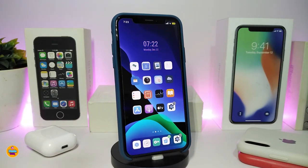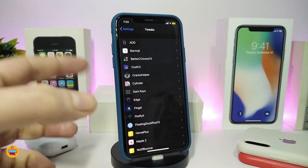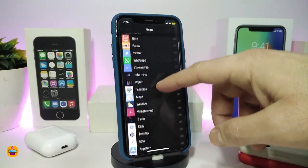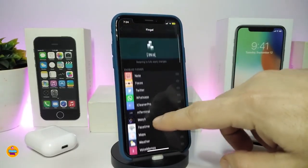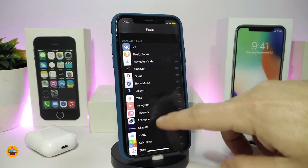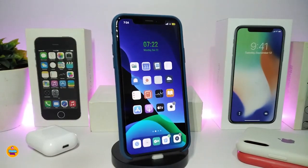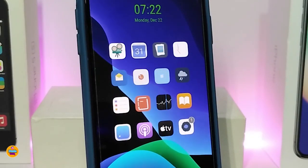Once you download the theme, it comes with Fingal — that's the tweak that brings the live icons to life. Under settings, go into Fingal and the theme will appear there. You can toggle on or off individual icons. I have some enabled and some disabled — there are options for jailbreak, Facebook, Twitter icons and more. That's how the theme works to bring live icons to your jailbroken device.